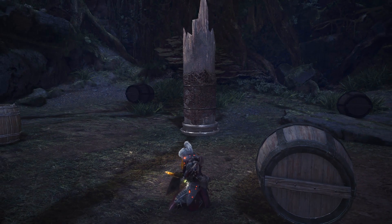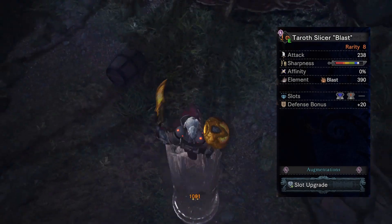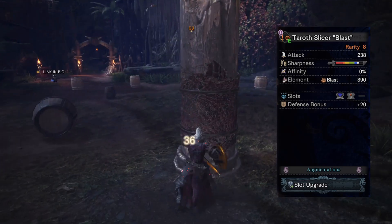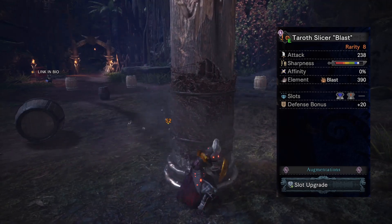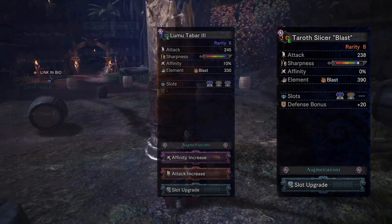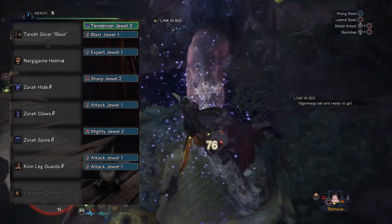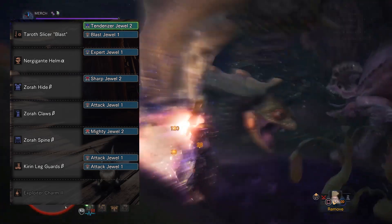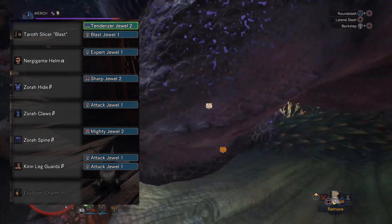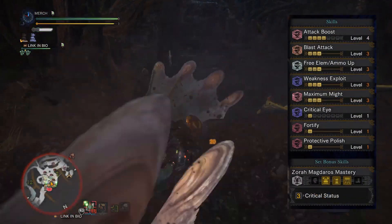The third set is a blast set — a bit more unorthodox. We're going to be using the KT Slicer Blast. This thing has natural white sharpness, 0% affinity, 390 blast, a level-3 jewel slot, plus 20 defense, and one augment slot. For the augment I went with a slot upgrade, and filled the jewel slots with a Tenderizer jewel and a Blast jewel. If you don't have this, use the Pukei-Pukei sword and shield, the Lumu Tabar 3. For armor we're using the Anja Helm Alpha slotted with an Expert jewel. The chest is the Zora Height Beta slotted with a Sharp jewel. The gauntlets are the Zora Claws Beta slotted with an Attack jewel. The coil is the Zora Spine Beta slotted with a Mighty jewel.